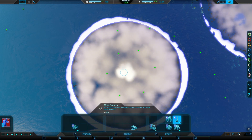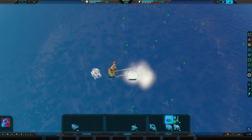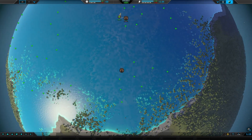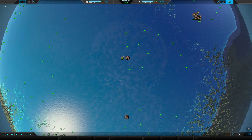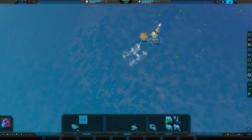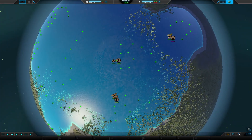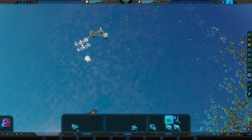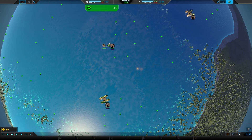Hello everybody, my name is MasterRothless and we're playing a 3v3 in Planetary Annihilation. This time around we're using the mod known as Battleship, which essentially makes you have to utilize naval vessels and nothing but naval vessels. You could build aircraft from a carrier unit, but that's pretty much as far as you're going to go in terms of aircraft.